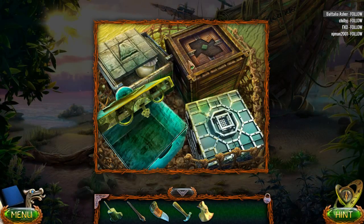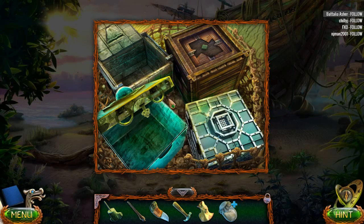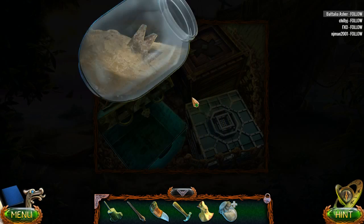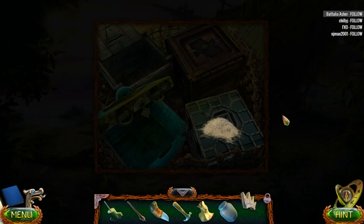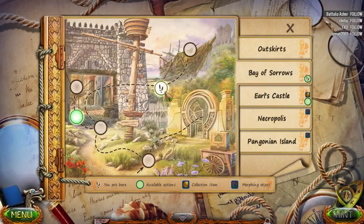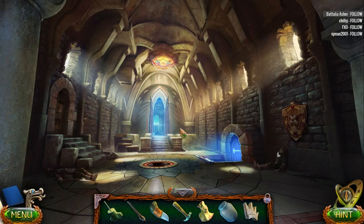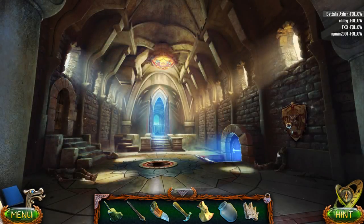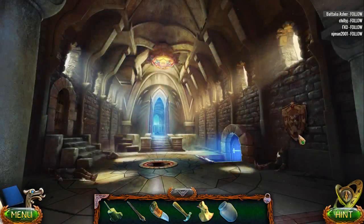We have another one - apparently we've got to unlock all four of these things here. It's a jar with sand. We have an empty jar and a stone crown. Let's go back this way. The stone crown is going to go here, which doesn't do much for me at all.